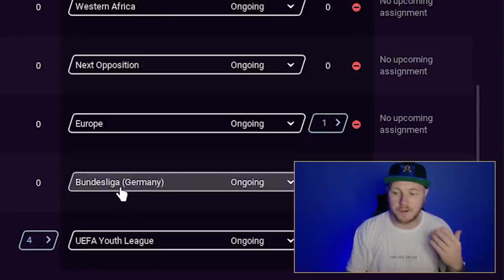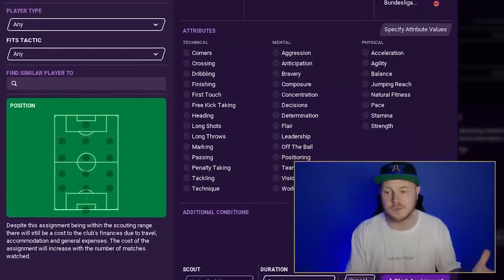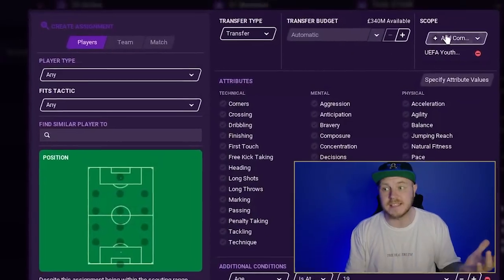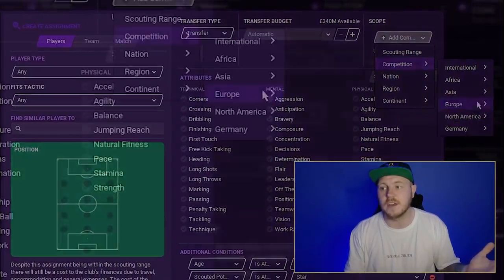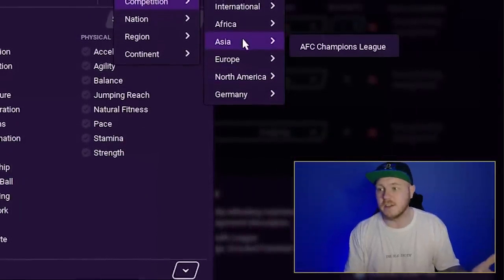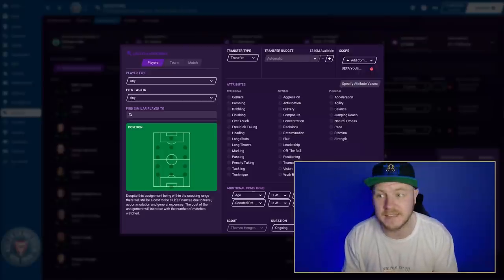I still had three more scouts left, so I sent one to scout the Bundesliga only — the league I'm playing in — with no other conditions, just bringing back reports on all the players in my league so I can see who's doing well. Then I have another scout assigned to the UEFA Youth League, because you can scout specific competitions — you can do the Champions League, CONCACAF League, or any competition in the world. I chose the UEFA Youth League because I'm looking for youth prospects under 19, and it's already found me a few players.